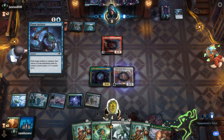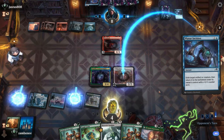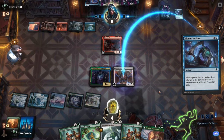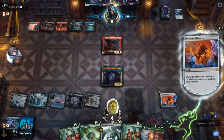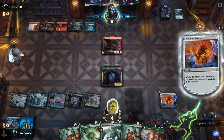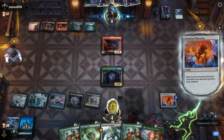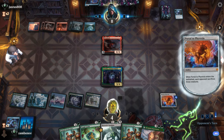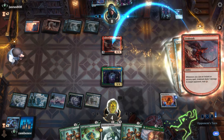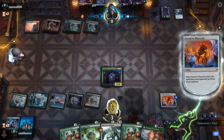Do you have a counterspell? Do you have a counterspell now? Do you? Do you have a counterspell? Do you have a counterspell? And I get Urbrask. You have an enchantment killer in red? Artifact killer? It doesn't matter — you have to sac him. Return him to your hand. Nice.